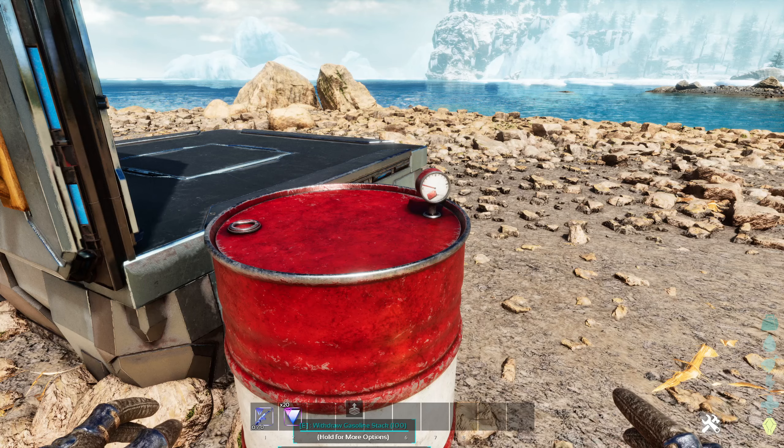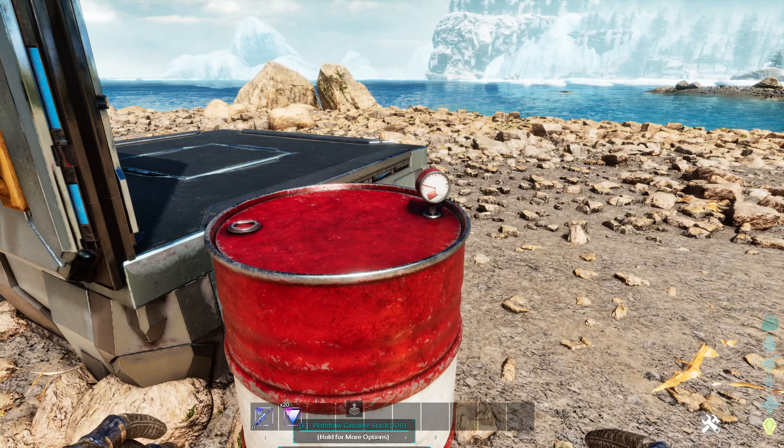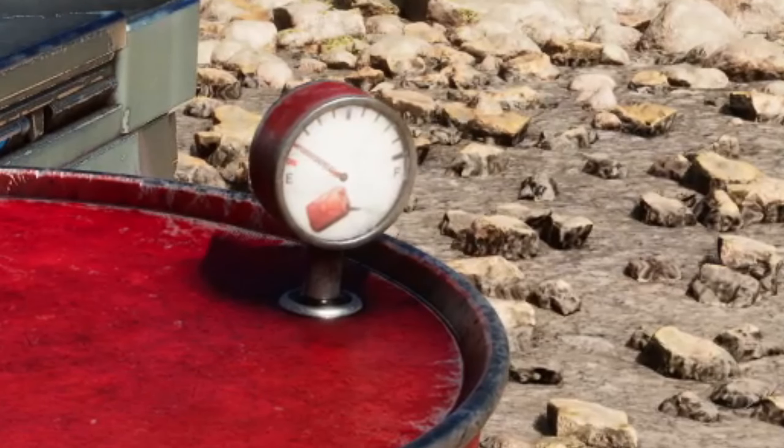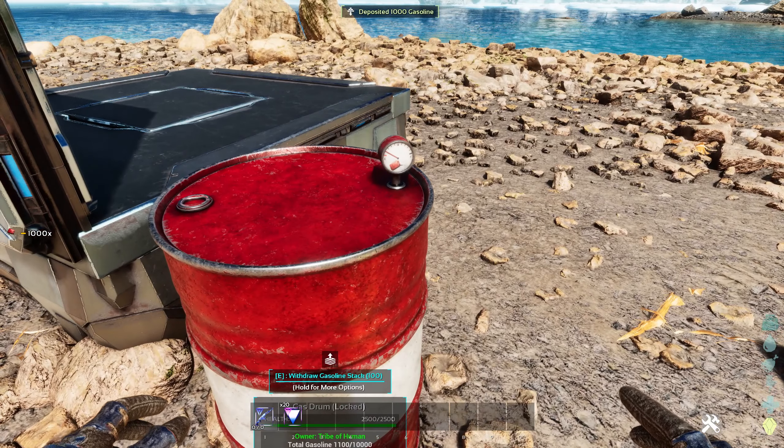Let's deposit our gas. We deposited 100 gasoline and it only went up a little bit, so let's deposit 1,000 gas. Now we have 1,000 gasoline and we're going to deposit it. Let's see how much the meter goes up.